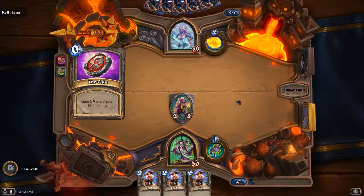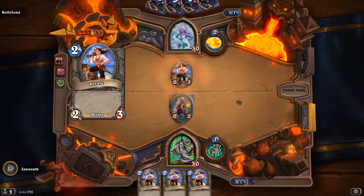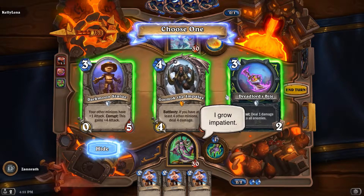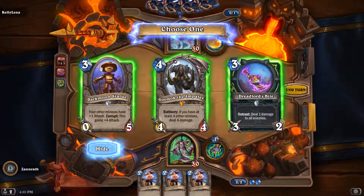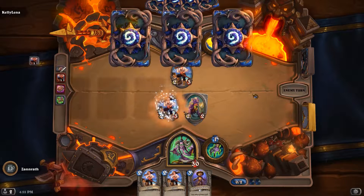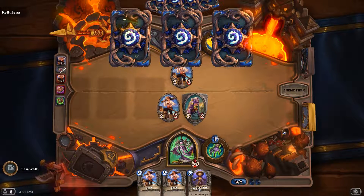So I'm going to coin the pirate. We've got a card where your other minions have one attack, and Corrupt — this gains four attack. I might do the Dreadlord's Bite because it deals with the thingy and deals with the pirates. Kind of want the Darkmoon Statue to hold back and corrupt. I'm going to go ahead and punch face here and drop the pirate. Next turn is probably going to be pirate, hero power, trade for the thing. My opponent can also trade their hero power or pirate and hero power to take out a pirate.